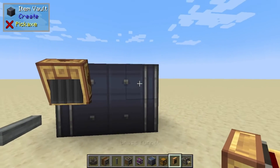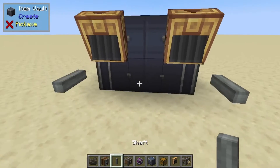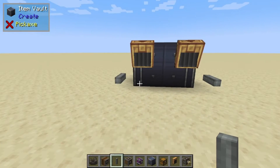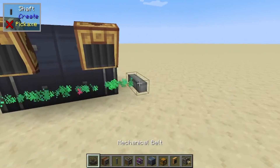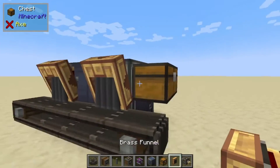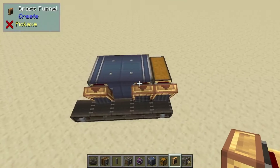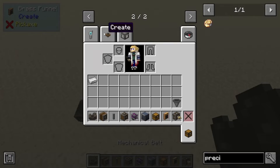From here we're going to place down our brass funnels. Next we're going to place down our other shaft here, so it's going to look like this. Bring your belt across, and from here we're going to place down a chest and then another brass funnel like so, so it's all compact.